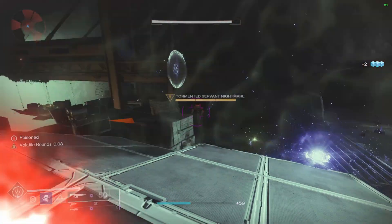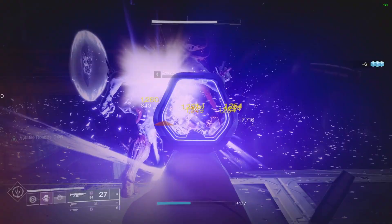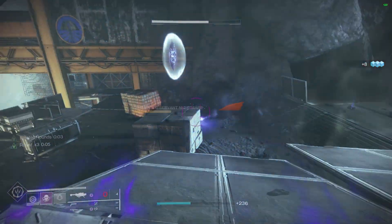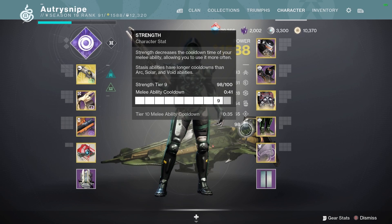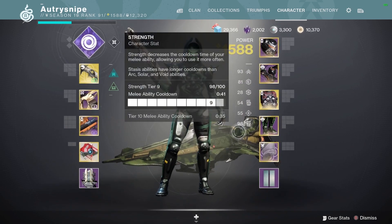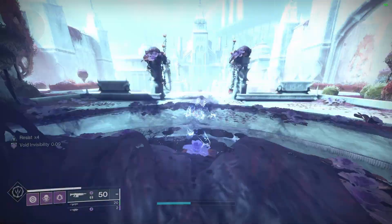I'll give you a demonstration of why this build with Graviton Forfeit outbeats Omni Oculus, and then we'll get into mods and stats afterwards. First, let's test Omni Oculus with 90 mobility and 90 strength. We're going to waste all of the invis — this is going to show us how fast we get invis back and how long we'll stay without invis.